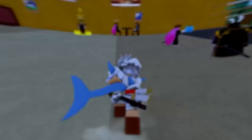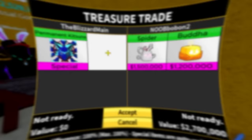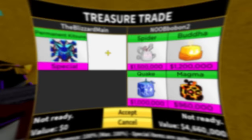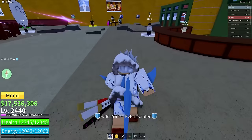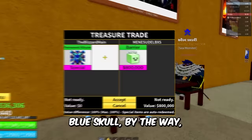We got Noob B-Bon right here slapping in that permanent Katsune fruit. What you got, boy? Spider, Buddha, Quake, and Magma — oh, Mr. Commander Colossal God Noob Bobon too. This is not it for permanent Katsune man, it's not even close.